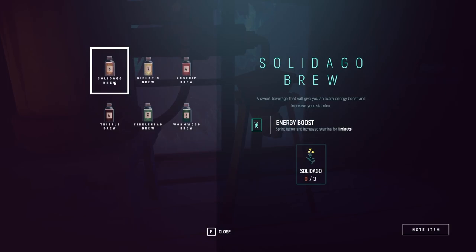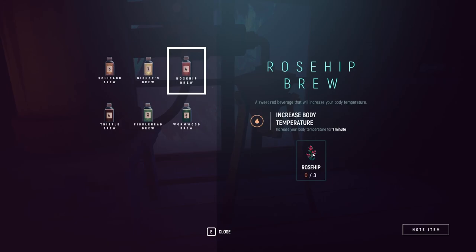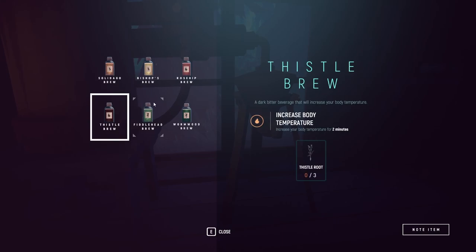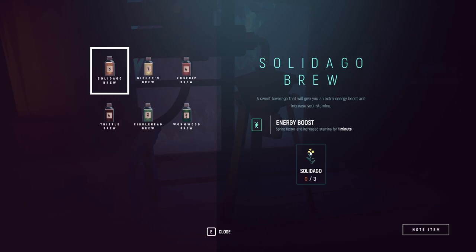Solidargo - so we need three of those. Bishop's Brew requires Bishop's Lace. I mean, all these look like real plants in the real world. And they are actually rose hips - I was wondering about that. Okay, so that's just that. Thistles - oh, they actually are thistles. Fiddlehead. And wormwood. Energy boosts, increase body temperatures, and stay awake. So each one provides one buff, but only uses one plant, so there's no mixing of things.